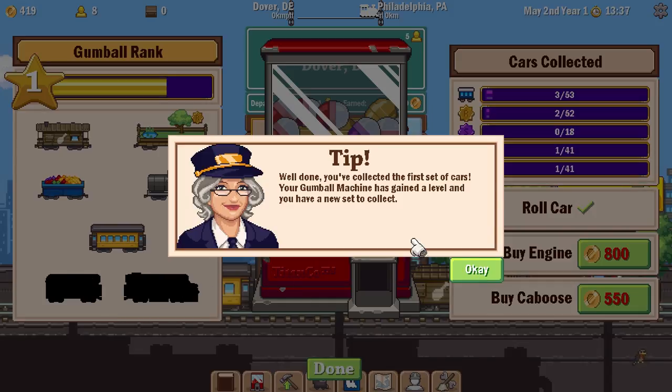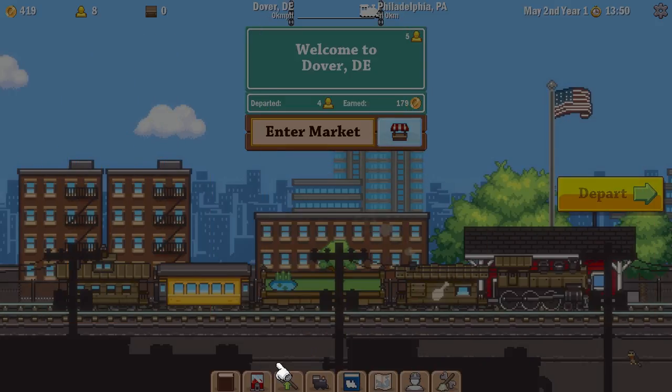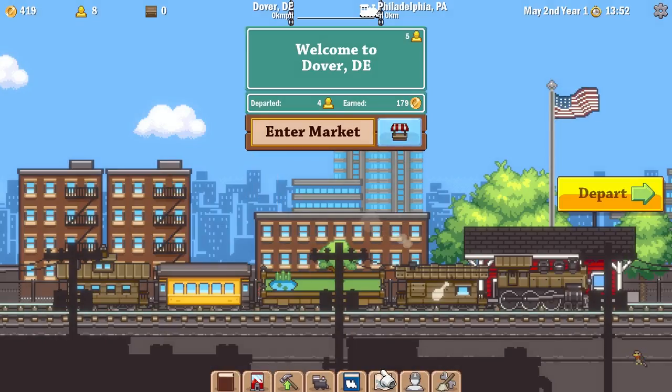That was a full set? It looks like there's two missing there to me. But I can't... Oh! Buy engine, buy caboose. Woof! Those are expensive. We're not gonna do that right now, obviously.